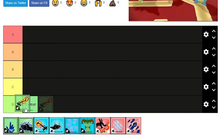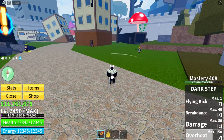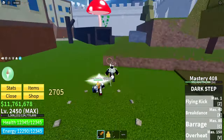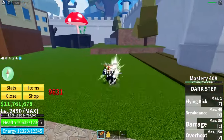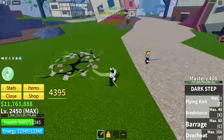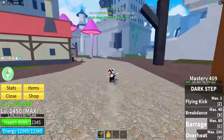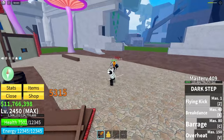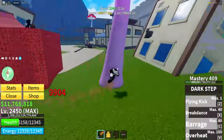The next worst one is Dark Step. Dark Step is horrendous. For grinding levels, it doesn't do very good M1 damage. The final ability is its only saving grace — it's pretty good. The other abilities are literally so garbage. You do more damage by just clicking the M1 button on your mouse than using the other abilities.